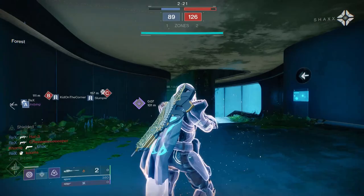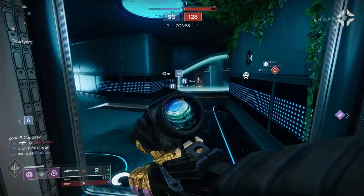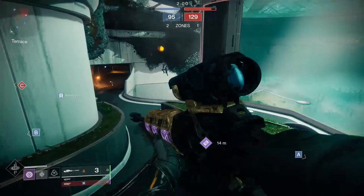The same goes for someone who is stationary. If somebody is stationary and you're moving and you peek the corner while continuing to strafe, you don't even have to move your mouse or your controller thumbstick around. Just aim down the sight at about head height, move over, aim, pull the trigger — headshot. You'll be surprised about how easy it is.